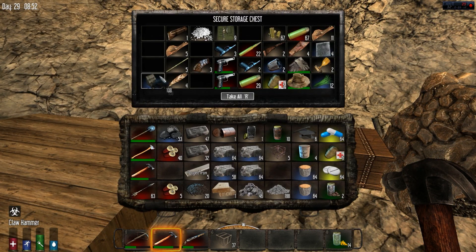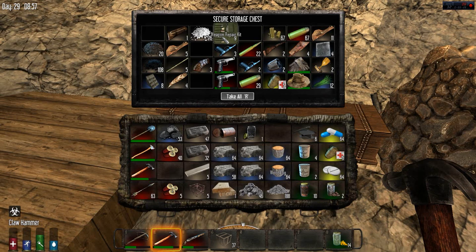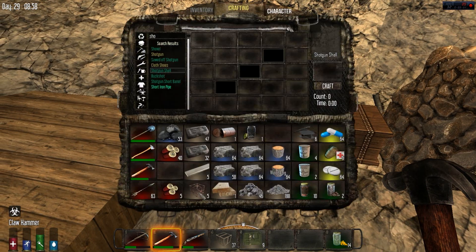Paper is the thing I'm having the hardest time finding to keep up with my shotgun consumption. Should have enough food, we'll bring a little bit of this. We have honey too. Better be safe than sorry - let's upgrade our shotgun. There we go.